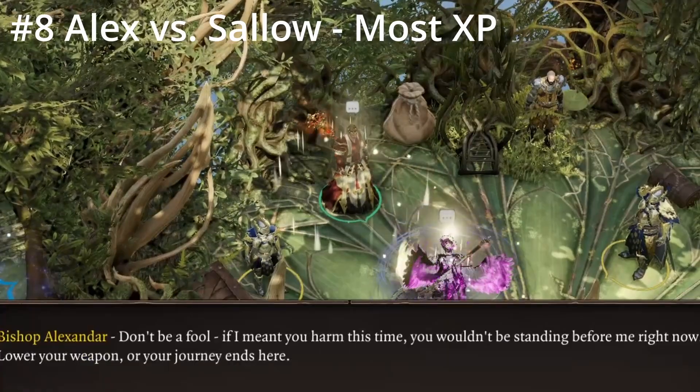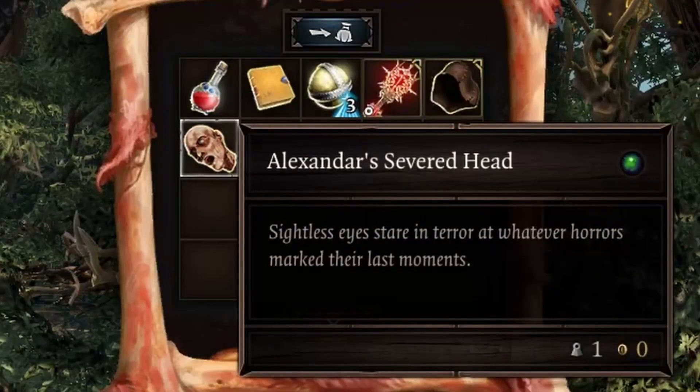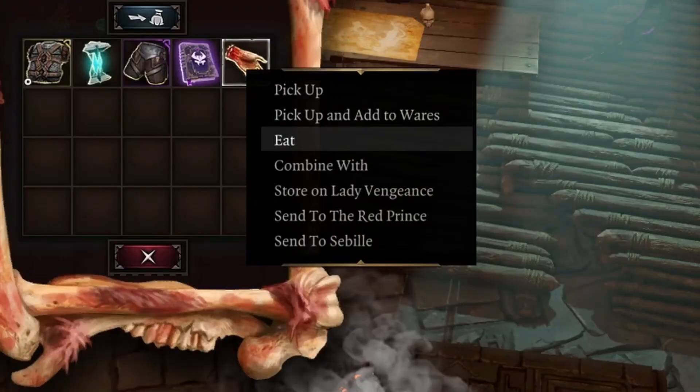You may wonder: Alexander or the Sallow Man? Why not both? If you want maximum XP, defeat Alexander and his lackeys first, then take his head to the Sallow Man and give him the same treatment. To be fair, they both oppose your goals.